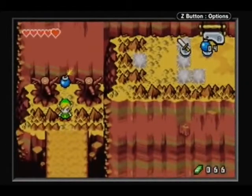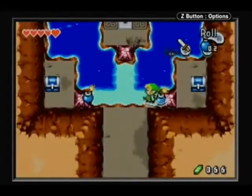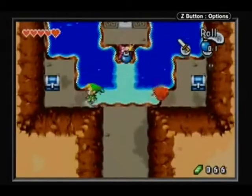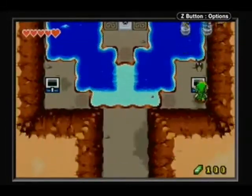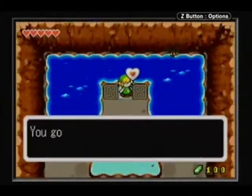If you bomb the wall up here next to the tornadoes, a cave will open and I think you can get a blue Kin Stone piece in here if I remember correctly. You can get a Kin Stone piece and a heart piece. There's the Kin Stone piece — we have a few of them so our wallet is full. And there's the heart piece.